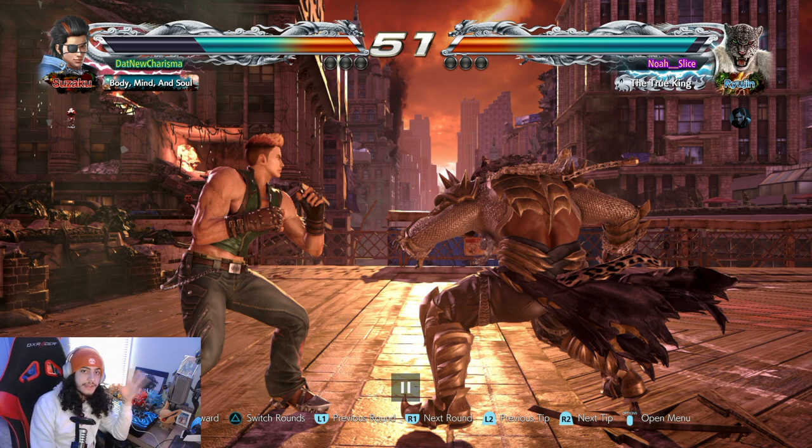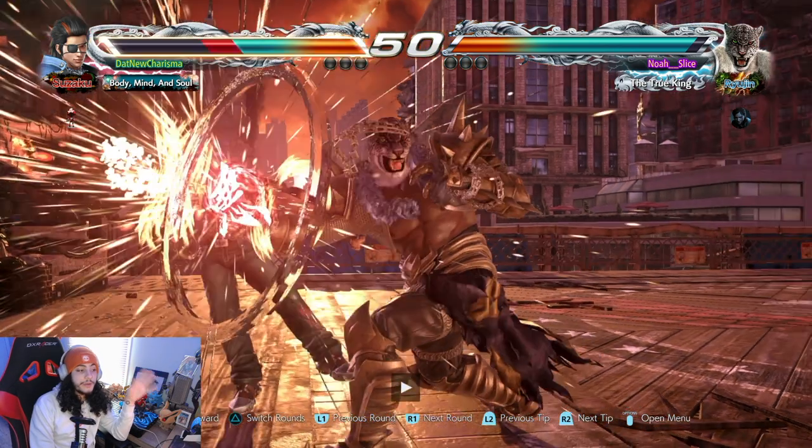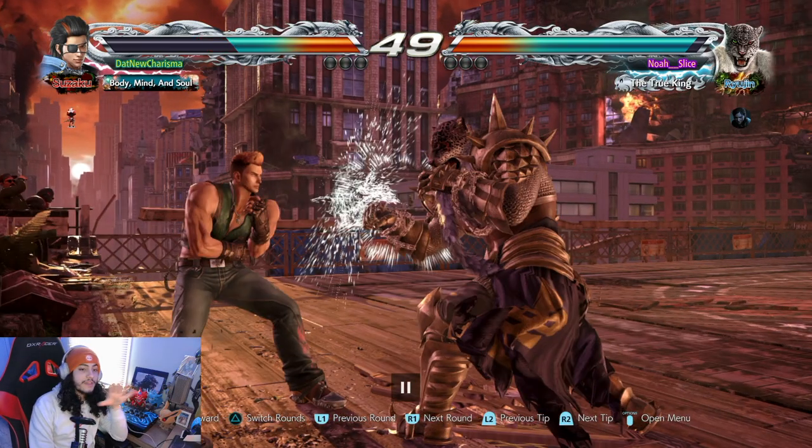We're gonna see what okizeme looks like for a Hwoarang player. The first time you get your opponent on the ground is going to say a lot about how the rest of the match goes. I do a wavedash, do a forward-forward 2 to see if I can catch anything. He immediately gets up and does a sidestep — I catch him in the sidestep with wavedash pressure, do another forward-forward 2, because it's common at the beginning of a match to do a mid then a low.